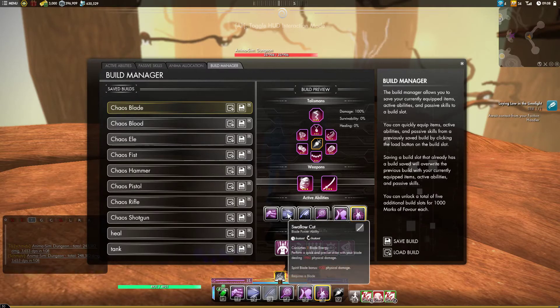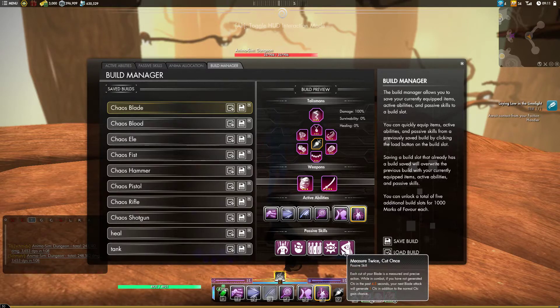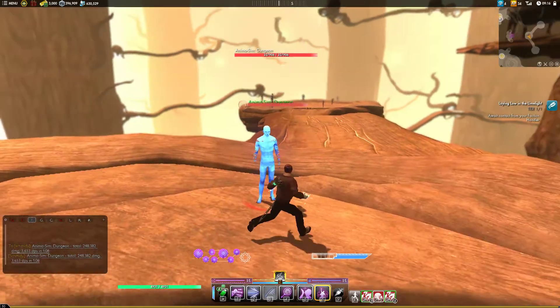For the Blade secondary, I'm using Swallow Cut and Spirit Blade with Measure Twice, Cut Once. Measure Twice, Cut Once basically makes it so that you can keep up a Spirit Blade indefinitely, which takes out the RNG factor that makes Blade so difficult to wield and makes it a lot more enjoyable to run. We're going to start off with a Spirit Blade here to show you — after the very first fight you will have a Spirit Blade forged and should pretty much never lose it.